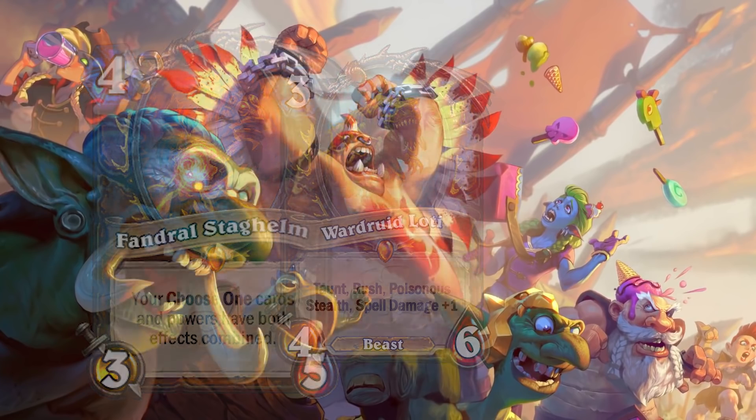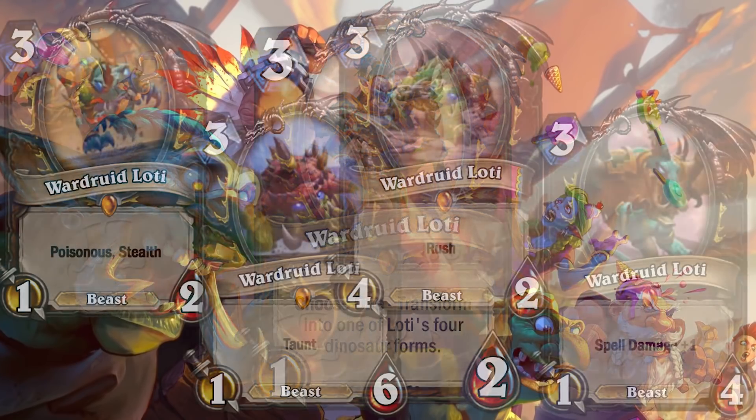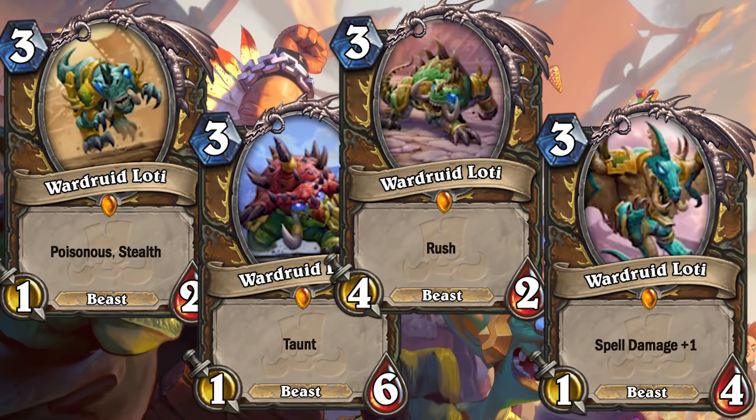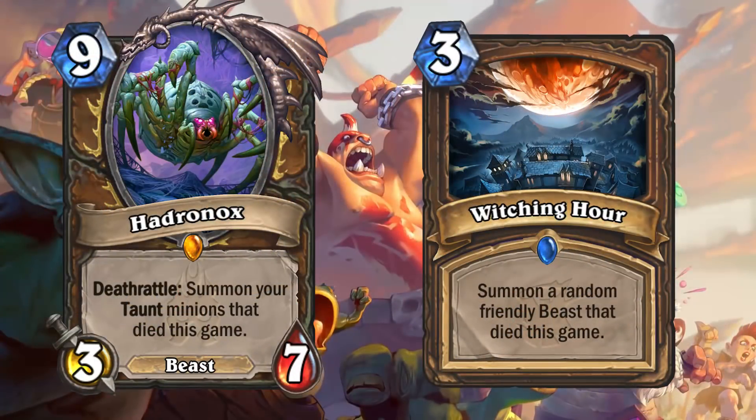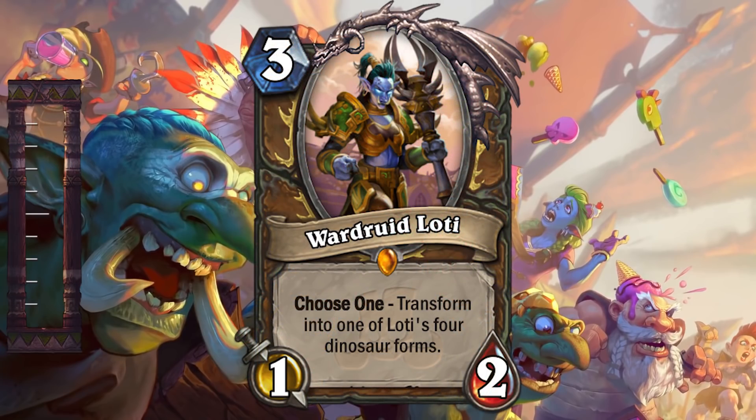It's a pretty good card. Giving you the choice between 4 different minions just makes it even more flexible, and that's the biggest value from this card — its flexibility. Obviously some of these are better than others, and it really depends on what type of deck you're playing. This is just one of those cards that's pretty solid and you could fit into basically any deck, with the exception of Hadronox beast resummoning decks. If a Druid deck is looking for a 3-drop and doesn't have any conflicting beast synergies, this could totally see play.